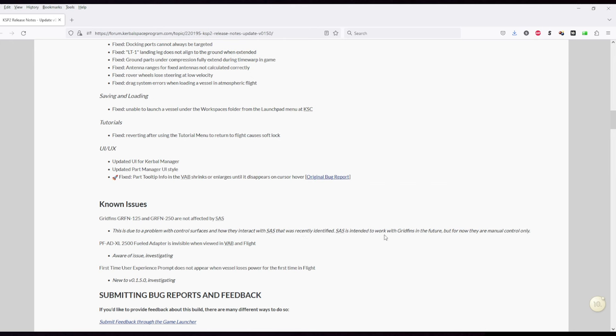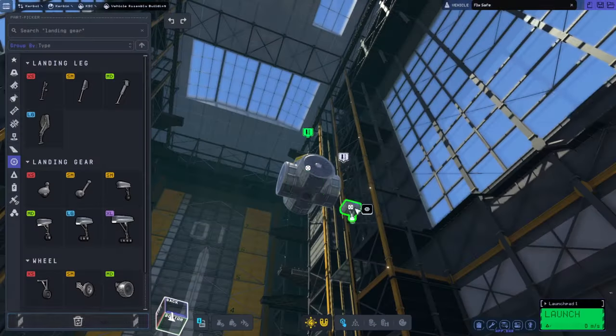because down below it said that the grid fins did not respond to SAS yet. So that is a known issue — they don't respond to SAS — so I'll hold off on the grid fins for now. Maybe I'll do it in a subsequent video soon, but for now we won't test that.